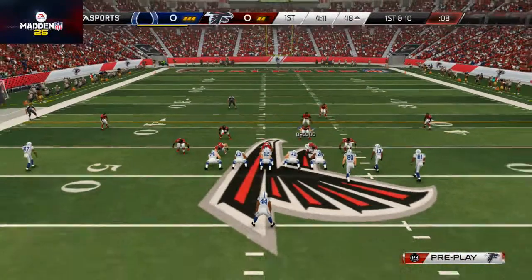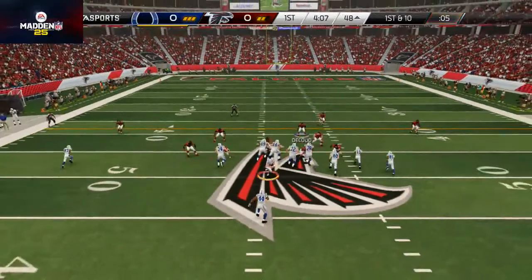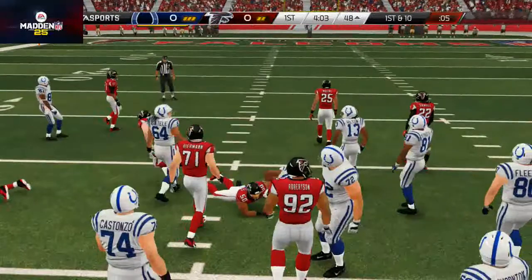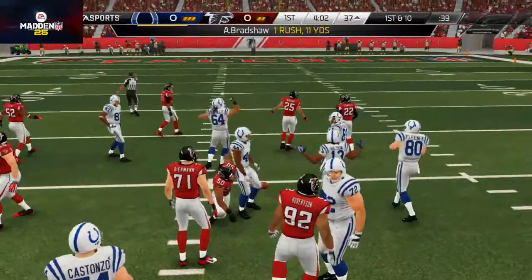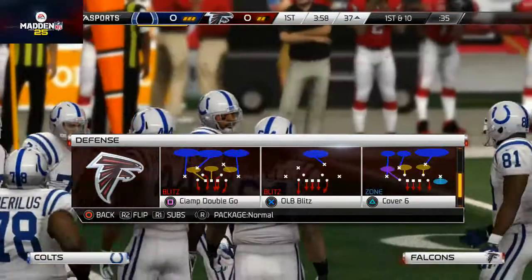Last time he ran this formation he had a verticals concept, so I'm going to watch out for Ty Hilton over the top. He actually runs the ball and that's a good check-down there — he knew I was probably dropping off in a basic zone defense and he ended up catching me there.